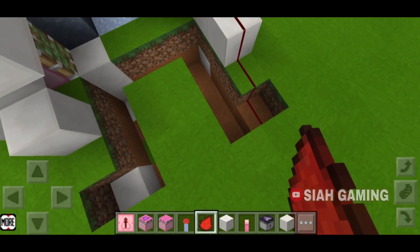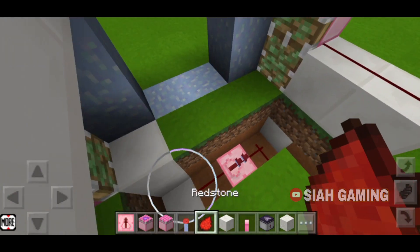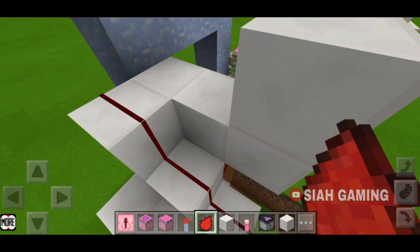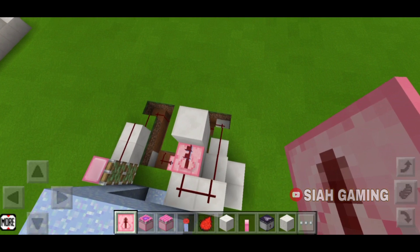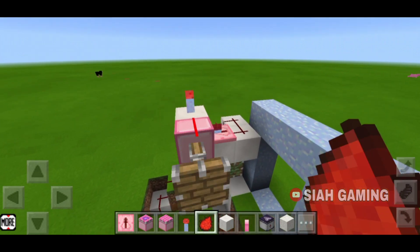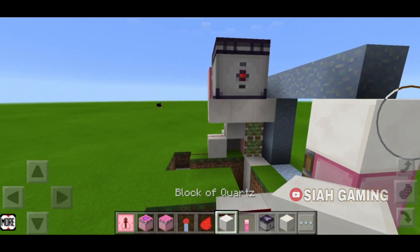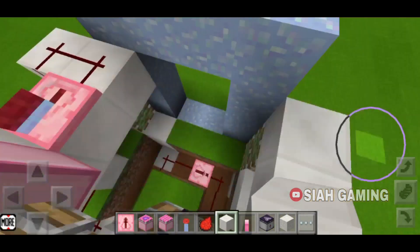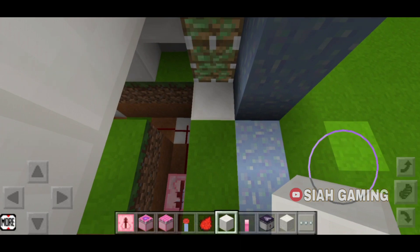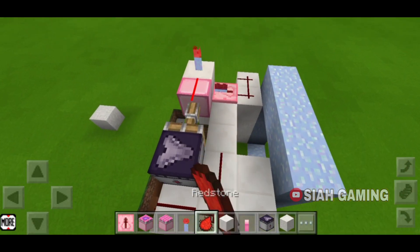Now we will put redstone. And then a redstone repeater right here. Then a redstone torch. Now we will put a piston, and on top of the piston we will put a redstone. And then an observer. And then a block right here, and then a block right here — and then connect these. Then put redstone right here.